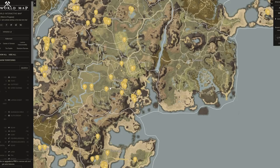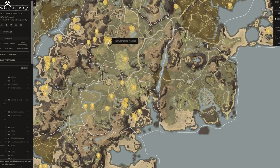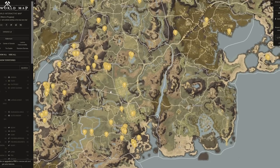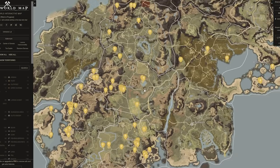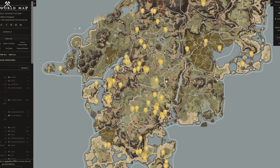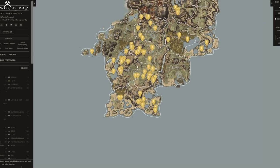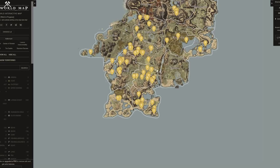Windsward is an obvious first choice also because so much economy runs through it. With Windsward you have Monarch's Bluff, Cutlass Keys, First Light, Reekwater, and Everfall all nearby — that's six different locations you can teleport to for very cheap. Reekwater comes into play much later on, but having Windsward as your base covers a huge portion of the early game map extremely well.